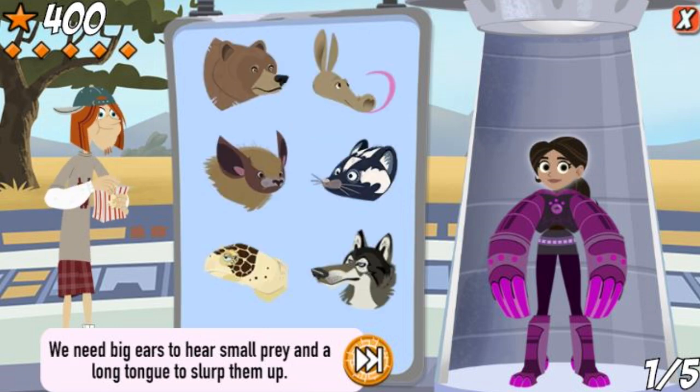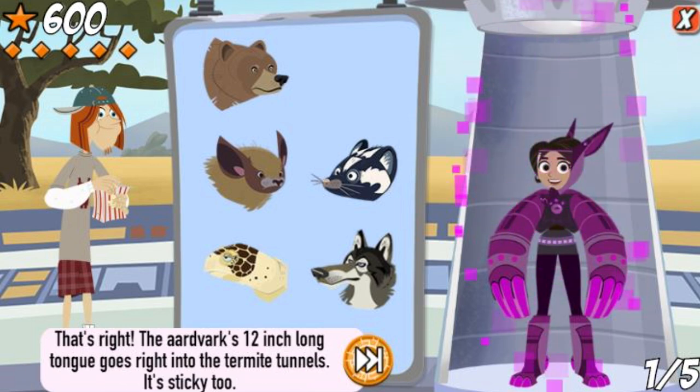We need big ears to hear small prey and a long tongue to slurp them up. That's right! The aardvark's 12-inch long tongue goes right into the termite tunnels. It's sticky, too.